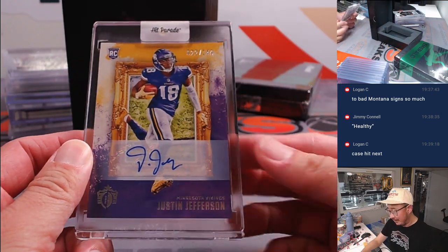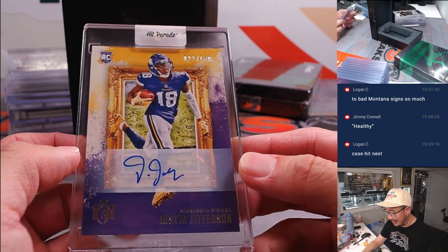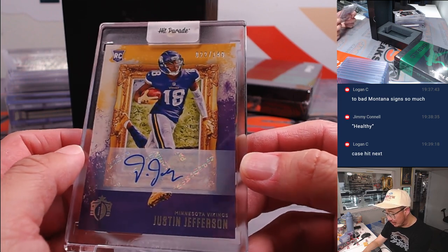Next up we got another rookie card of a nice receiver — Justin Jefferson, 22 out of 149.